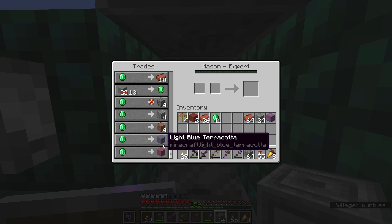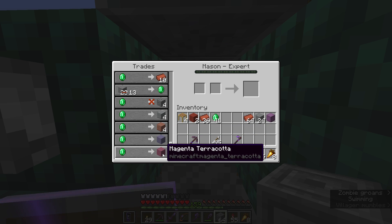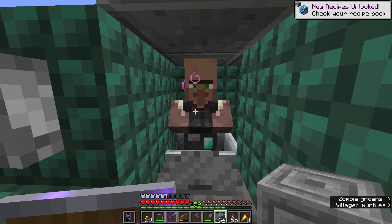The expert trade gets us a couple of terracotta colors — that's interesting. If we got a whole bunch of masons together we could potentially get the full range of terracotta colors, which is something I might do in future. I like the light blue out of these, so I'll take a little bit of that. I'm really in it for those final tier trades though.